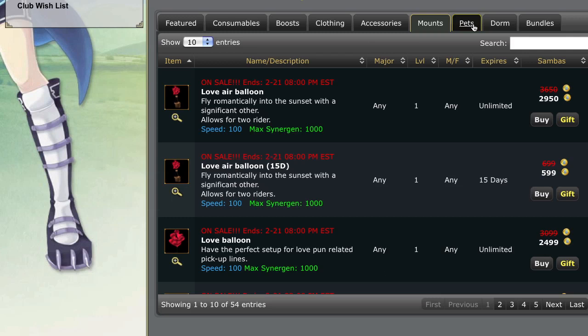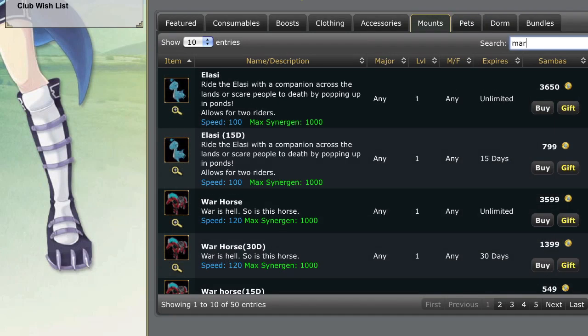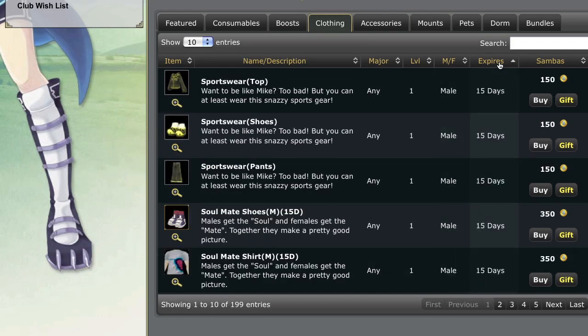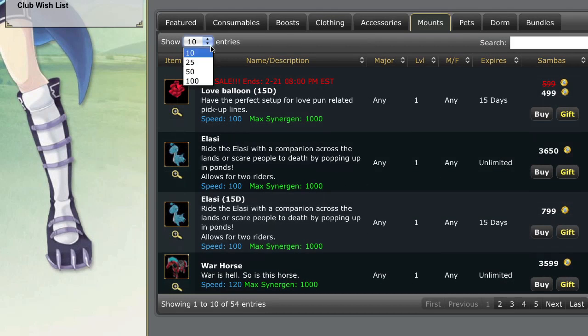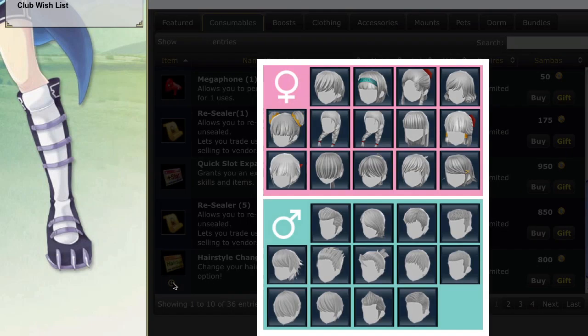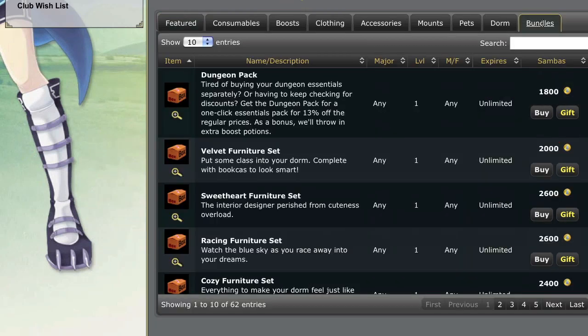While browsing the shop, there are a few ways to find what you're looking for. Running a search is helpful if you know the name of the item, but it will only search the tab that you have open. You can also sort items within each tab by clicking column headings and can change the number of items shown per page. For a preview of an item, click the magnifying glass icon. Be sure to check out the Features tab for new additions and sale items, and find discounted sets of items in the Bundles tab.